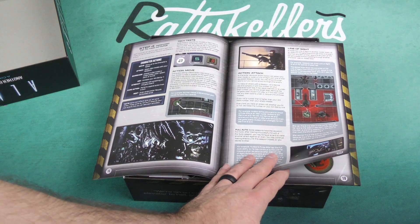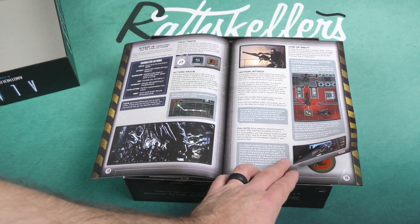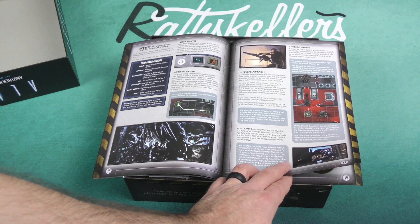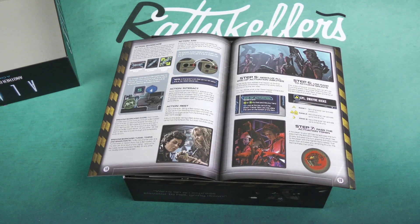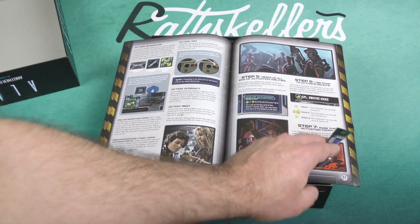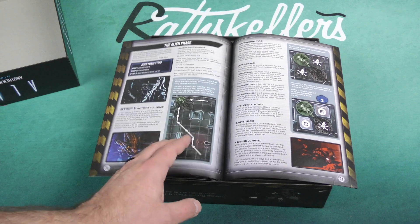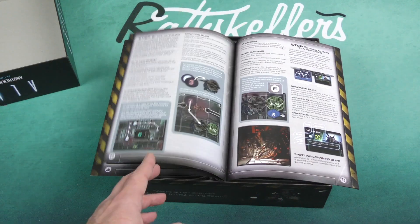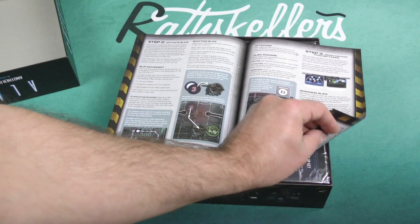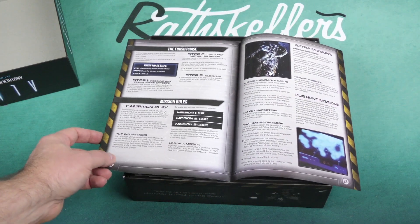Looks like you can perform up to two actions on your turn. You can do tech tests, move — tech tests are things that you might need to do when you take an action. You can move, attack, and they talk about line of sight. You can barricade, aim, interact, and rest. Then you've got the alien phase with all of their activations and movements. Looks like it's a relatively involved game.